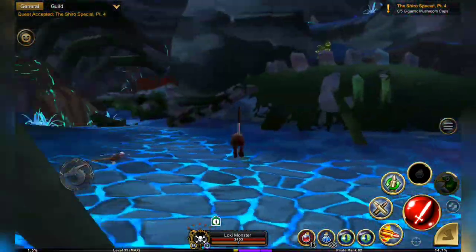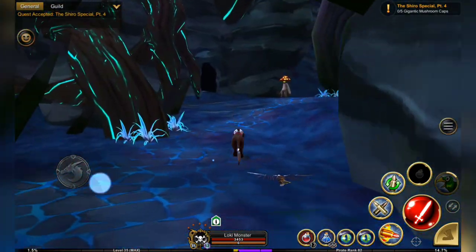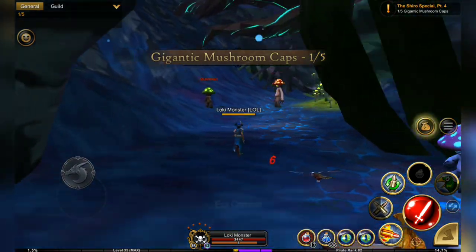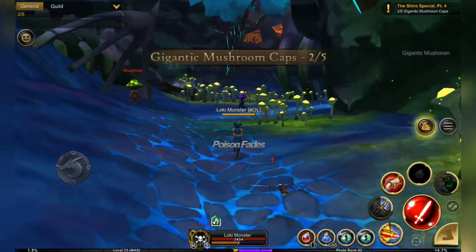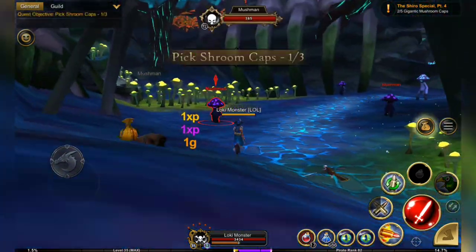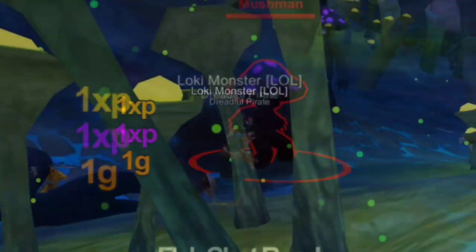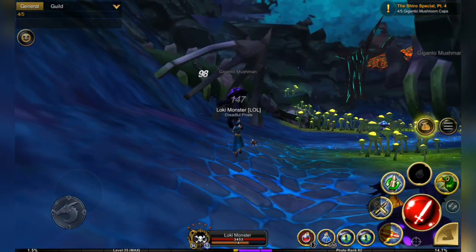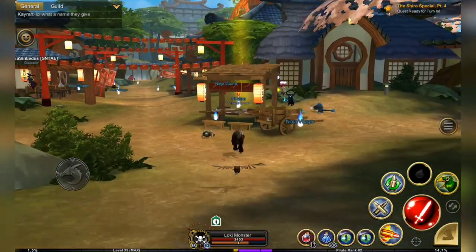This is the Dragon's Graveyard. The best spot for farming mushrooms is this area over here. Gigantico mushrooms are a random spawn — you'll either spawn a Gigantico or a regular mushroom, so you may have to kill a few regular mushrooms in order to get some Gigantico mushrooms. You might be wondering about the mushroom nest — they don't count. Now we have our five mushrooms and we're heading back to Pai Mei.